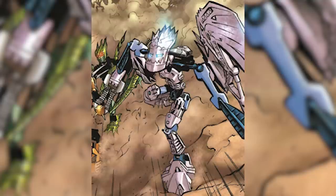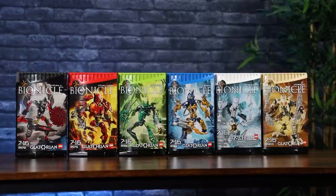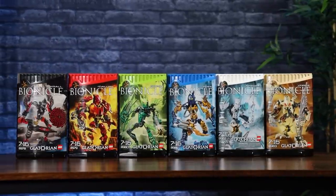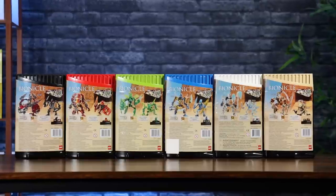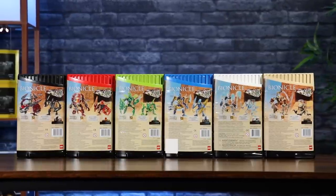The Agori think of them as their protection and see them as their tribe's champions. The combat has a lot of nobility, respect, and fair play. As would be typical Bionicle fashion, the packaging consists of canisters with removable tops colored to match the sets inside. The front of the packaging shows off the sets and their environment, while the back gives us a uniform sand background with the Glatorian and accompanying Agori featured for reference.